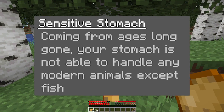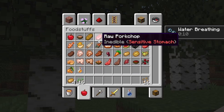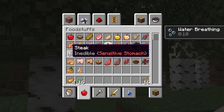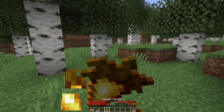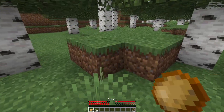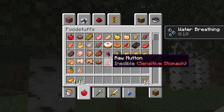Sensitive Stomach: coming from ages long gone, your stomach is not able to handle any modern animals except for fish. Overall, this ability won't matter too much, especially in a solo playthrough — why would you waste time farming animals for their meat when you already have extremely easy access to lots of crops that are super powerful for you? It may prove interesting in multiplayer where someone farms steak with good saturation, but overall it's a moot point. Funny side note: whilst you can't eat any form of raw rabbit whatsoever, you can have rabbit stew perfectly fine, which is interesting.